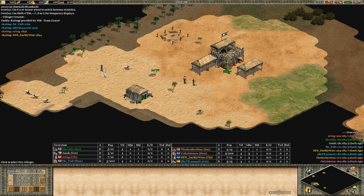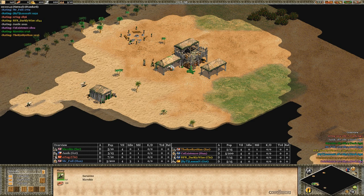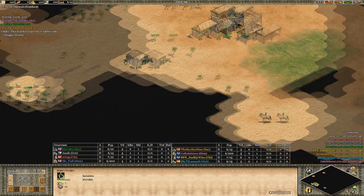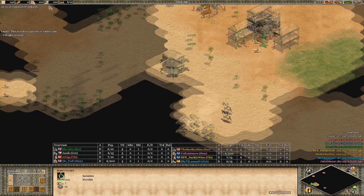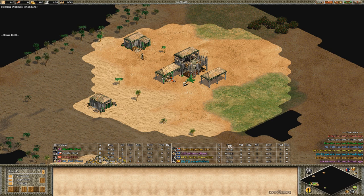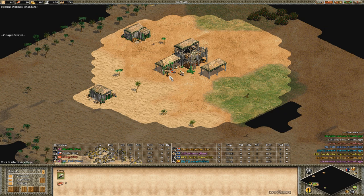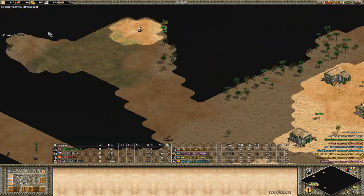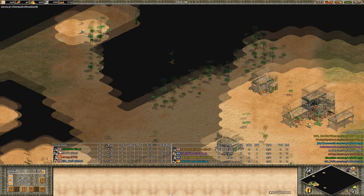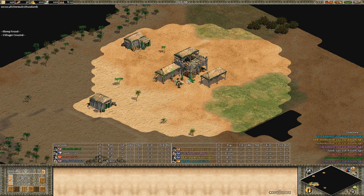I start off by scouting with the scout, building a house with two villagers, then picking up the sheep with the third villager who will also build the second house. Villagers in the TC go for the sheep - pretty basic stuff. I also scout with the sheep. One tip: I number my scout on control 1, sheep on control 2, the other sheep on control 3, and the villagers on the sheep on control 4. This way I can swap between them quickly. It's better than manually selecting because you can miss-click and accidentally select the sheep, causing them to move and block your villagers.